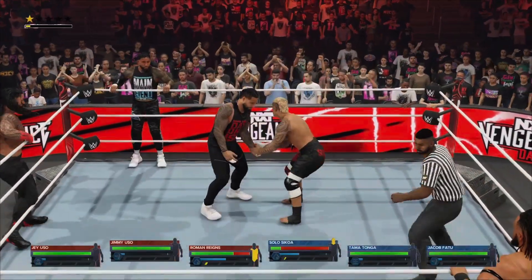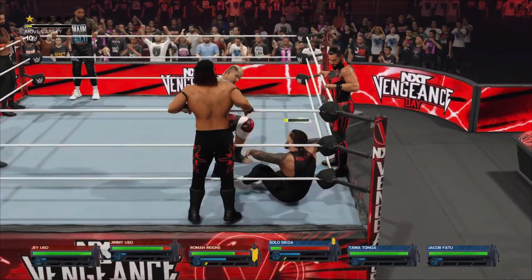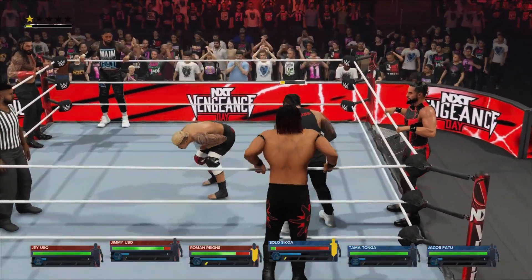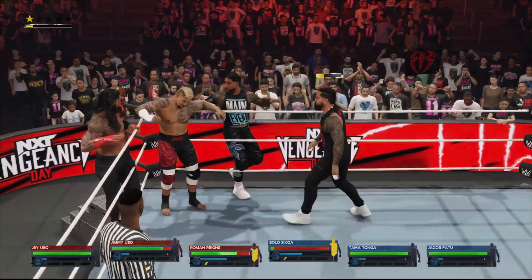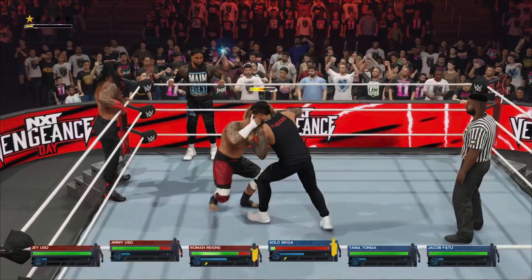That's the kind of offense that's gonna earn Reigns a spot in the Hall of Fame! And he catches a punch. As easy as it may seem to come into a no-DQ match with no plan other than to get violent, strategy can play a role in this. Now's the time for a superstar to get inventive, to get creative when it comes to inflicting damage on their opponents.